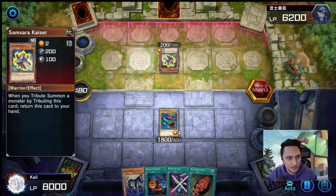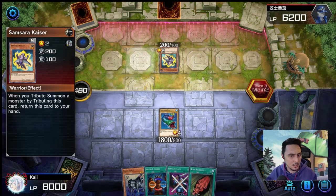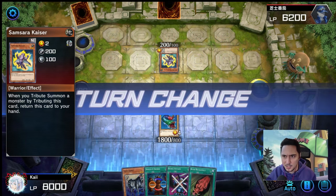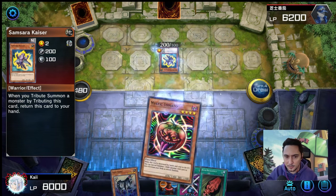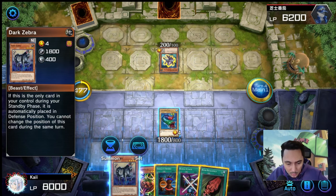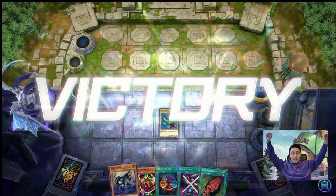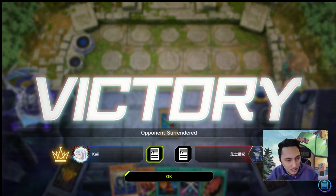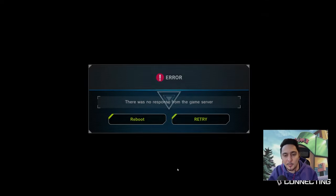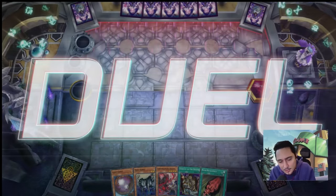When you tribute summon a monster by tributing this card, return it to your hand. He didn't play it in defense position — so we get Dark Zebra on the field as well and a Mystic Tomato. Dark Zebra, go! That's our first win, first game. I would have preferred to play a bit more but great start.